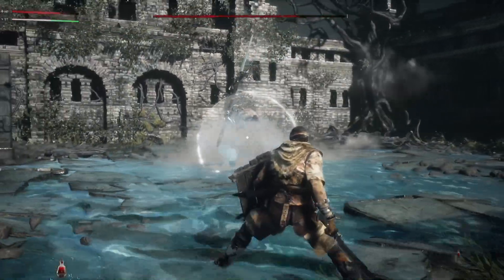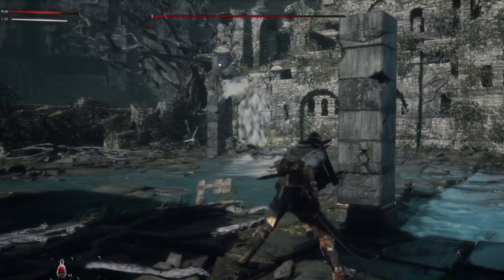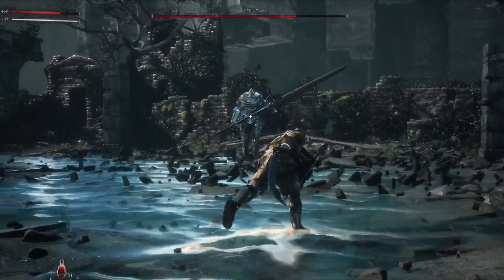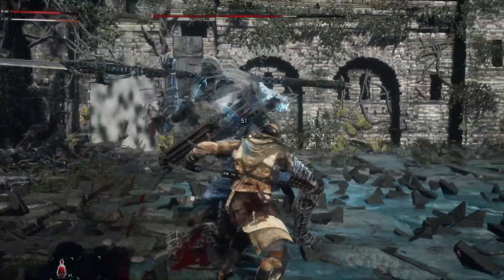Occasionally he'll do this charged-up attack. You want to make sure that you dodge and get as far away from him as possible because he'll cast a spell on you, and that spell will take away your stamina and your HP very, very slowly, and that'll allow him to punish you.